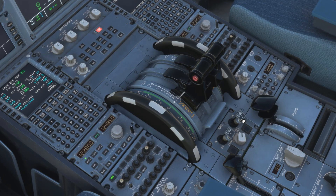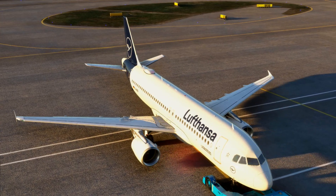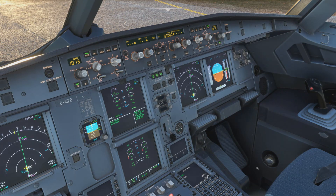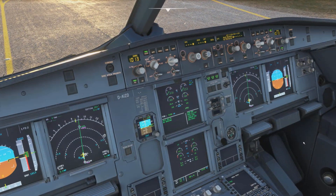Next we're pushing back and starting our engines, which is of course done with the help of the APU bleed. Both engines are running — we don't need the APU anymore. The engines are now taking care of all electricity and air conditioning on board.